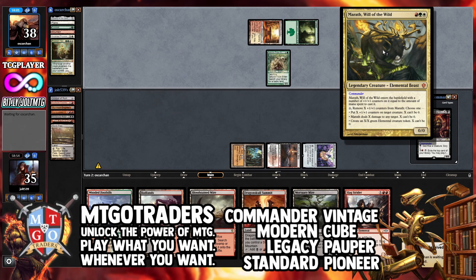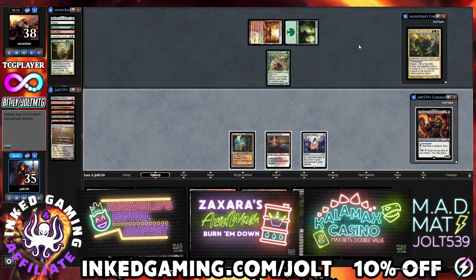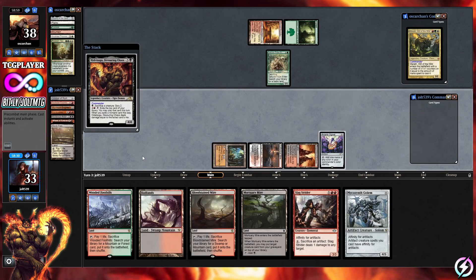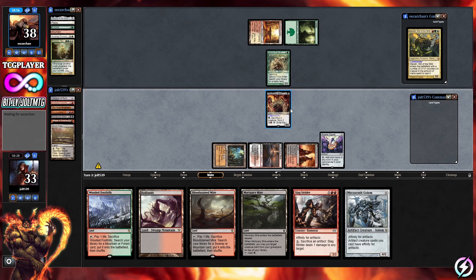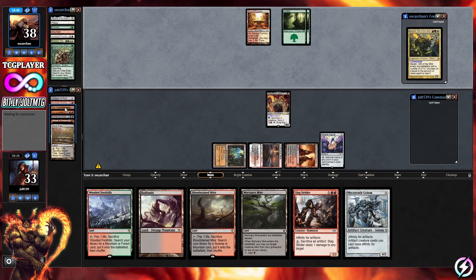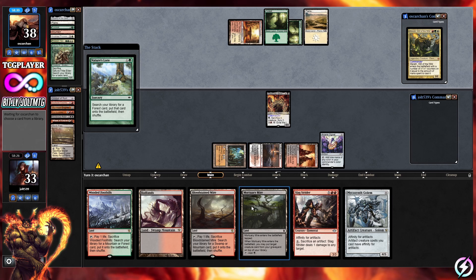Our opponent plays Marath, Will of the Wild, which enters with plus one counters equal to the mana spent to cast it. We're going for His-Suju, so let's get Dragon Skull Summit down and cast His-Suju. With Mortuary Mire, we can put something on top of our library to start dealing damage. We have Combustible Gear Hulk to deal six damage, though we can't cast it quite yet.